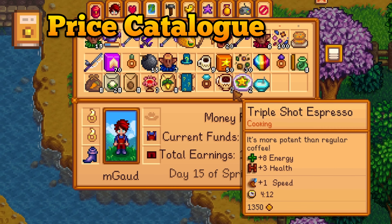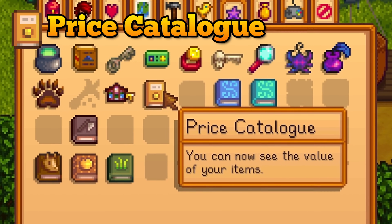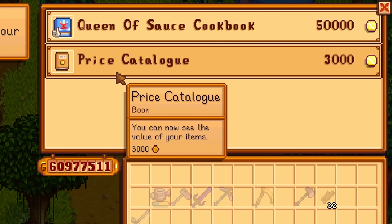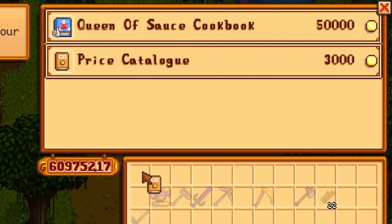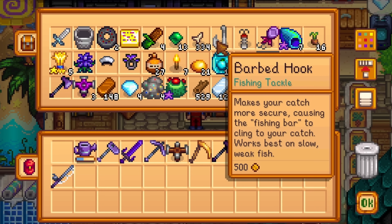There is a mod that allows you to see the price of items in your inventory — well now there is a book that does that. It's called Price Catalog and it only costs 3,000 gold from the bookseller. You can buy multiple of these but they cannot be traded for anything, so don't bother trading them.